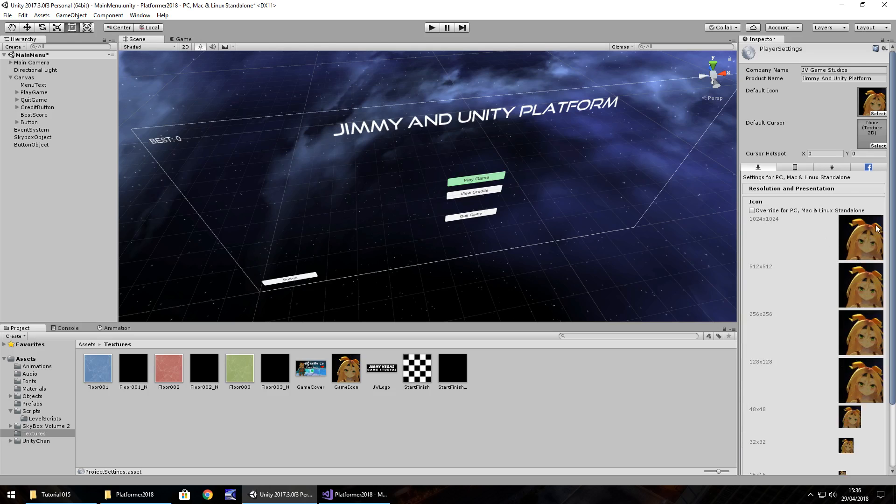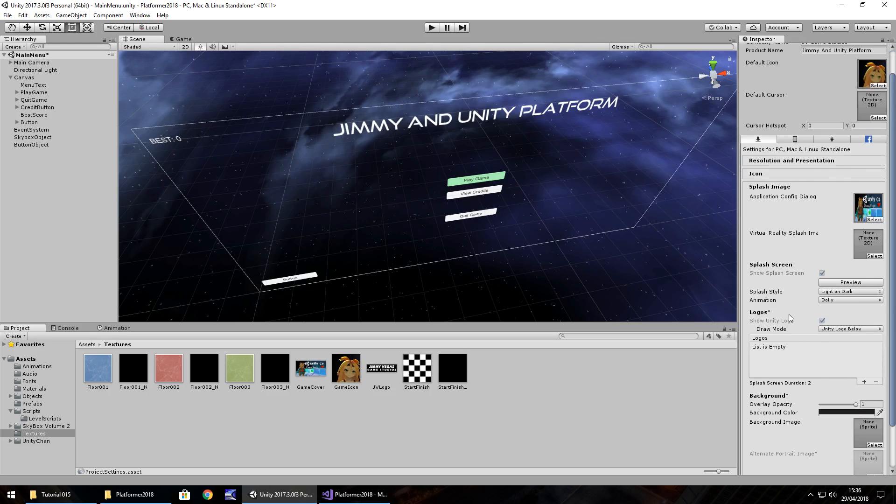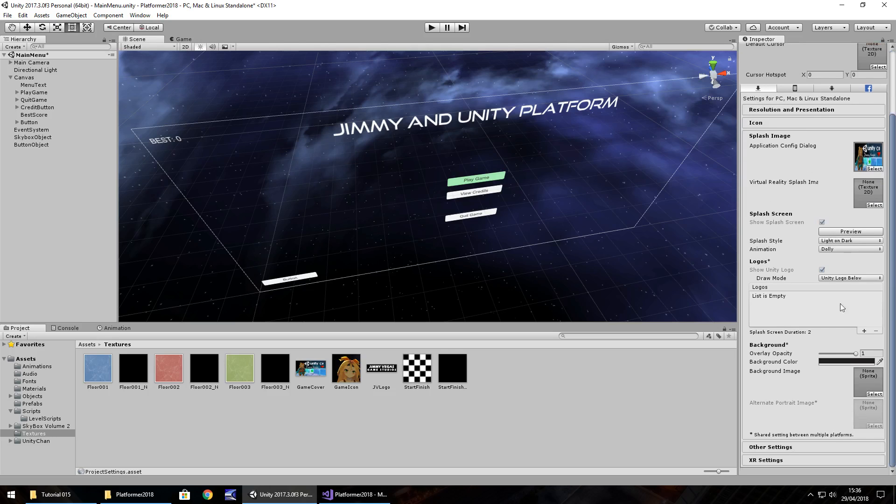Under Resolution and Presentation, everything is pretty decent by default so I'm not going to change anything there. Under Icon, we have the icon preset set, so this will be the icon for the game when we launch it. For Splash Image, I'll drag and drop the game cover onto there — it looks a bit squished but don't worry too much. There are plenty of other options to play with, but they're not essential; they're only here if you really want to get deep into development.